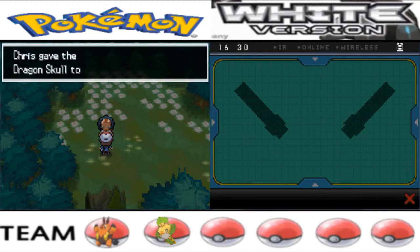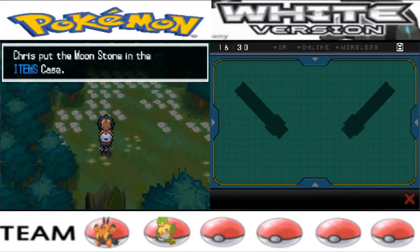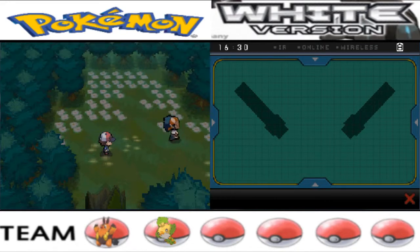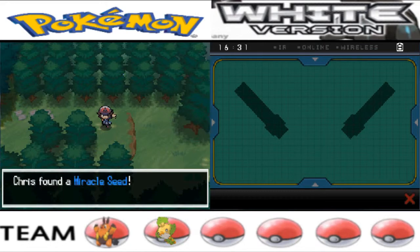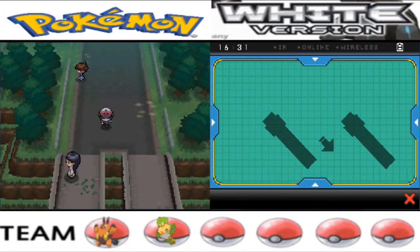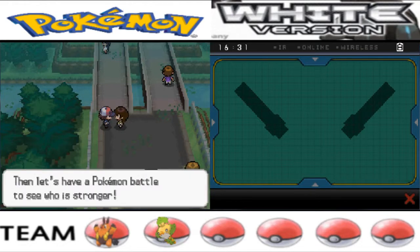Yes, I have the Dragon Skull — there you go, you can have it back. What do I get? A Moonstone! I think you can evolve Munna with that. I did it right away in my other game but didn't keep Munna the whole time. And there's a Miracle Seed which boosts Grass type moves. I'm trying to find my way through these battles but I have to fight two of them.